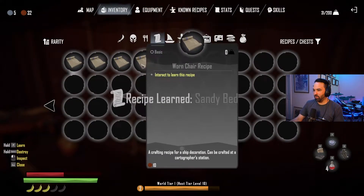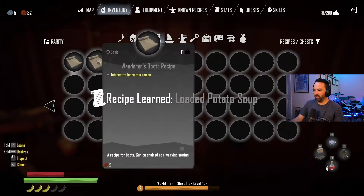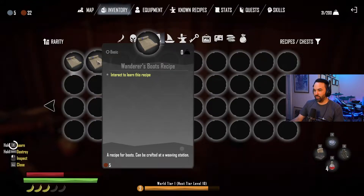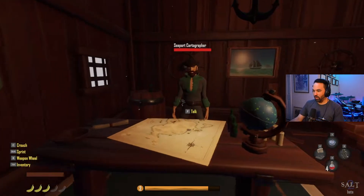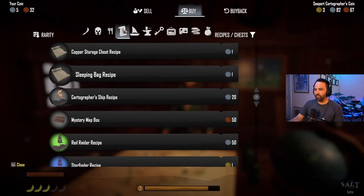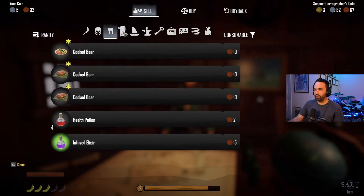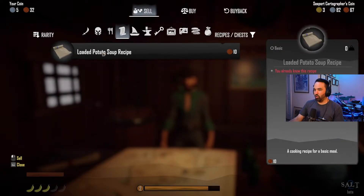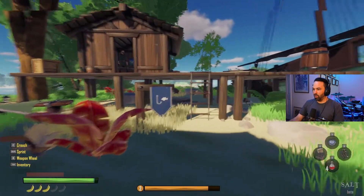I just realized I have a lot of recipes: Worn Shirt, Loaded Potato Soup, Wanderer's Boots. I already know one of them so let's sell the duplicates - recipes are worth quite a bit. Loaded Baked Potato recipe sells for 10, so yeah, get rid of that.